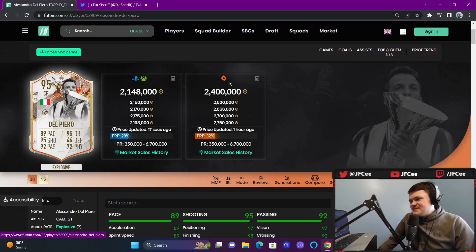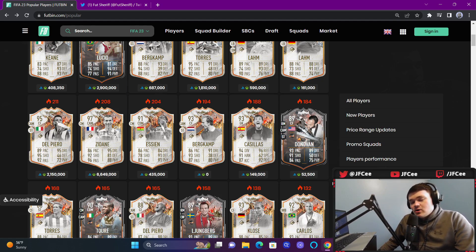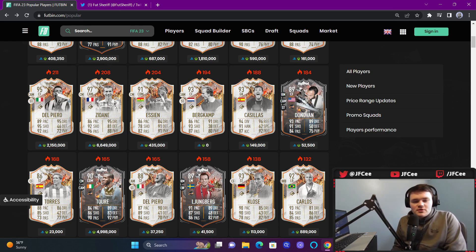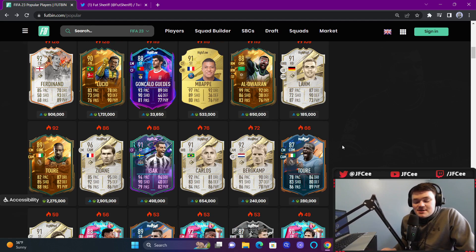EA clearly decided to make the pack weight good, and I think it's because Team of the Season is on the way soon — they want people to spend FIFA Points before TOTS. Del Piero's 5.5 rated card is only 2.1 million coins right now, and these cards came out just a few hours ago. He's going to go down further. This changes a lot on the outlook of the market. I wouldn't be shocked if the Sunday sell-off is actually worse than usual — Bergkamp, Lahm, Torres, Del Piero, Rio Ferdinand — all these cards are going to be even cheaper.